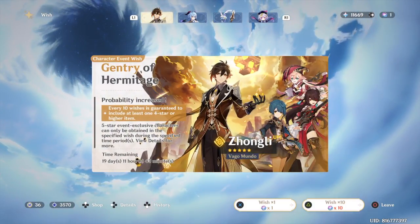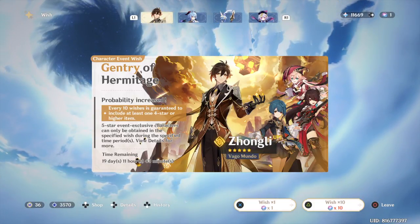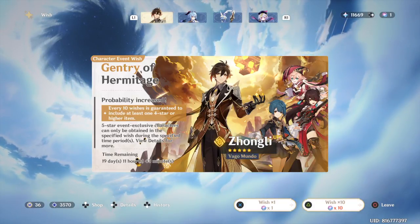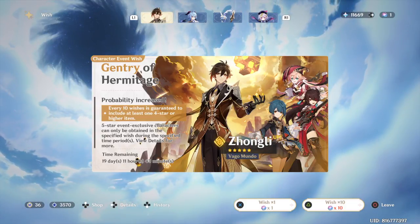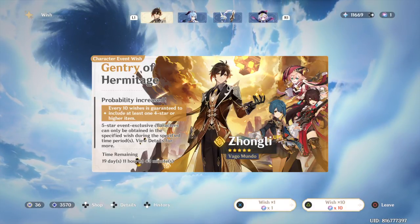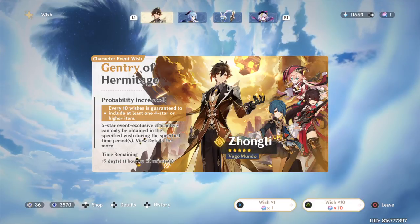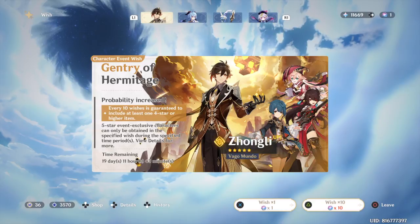If you really want to guarantee the featured character, the next time you proc a five-star after losing the 50/50 it is guaranteed. That's another 90 pulls — another 14,400 primogems — so times 2 that's 28,800 primogems in order to guarantee the limited five-star character.